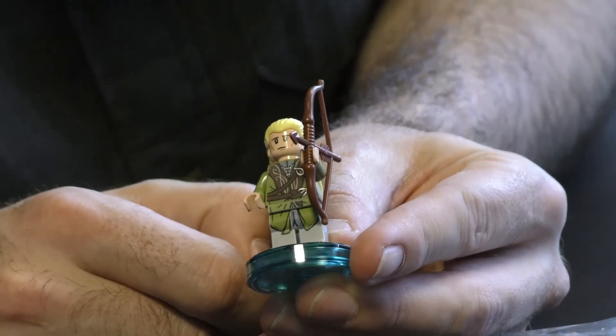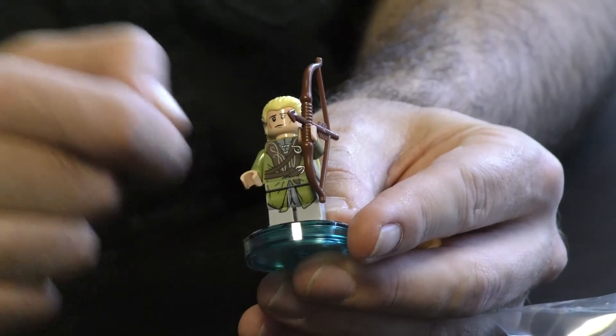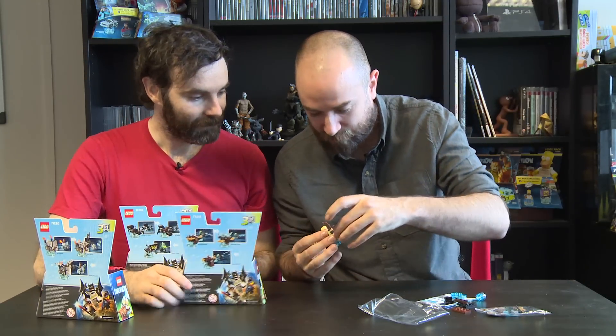Look at Legolas - there's Legolas. Such a little stud. He comes with a bow and he's got a spear as well. He's a hardcore nutter, mate.